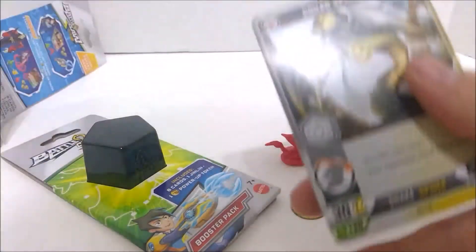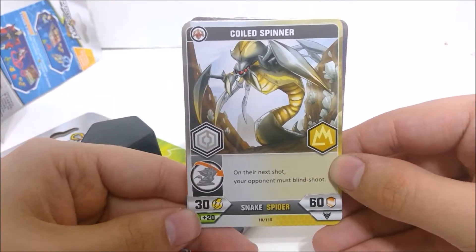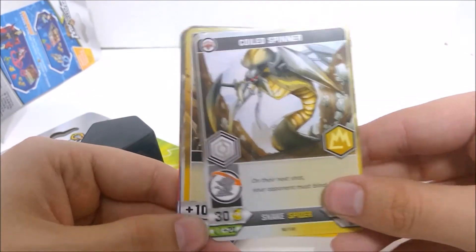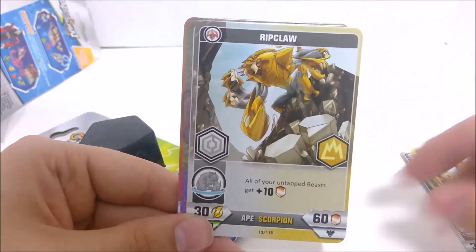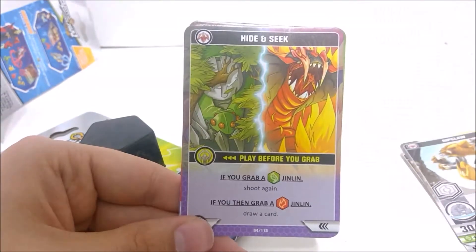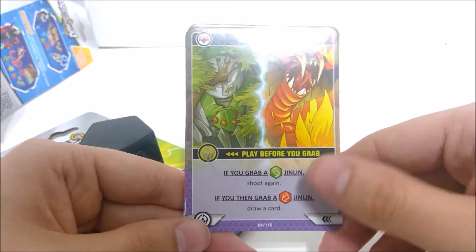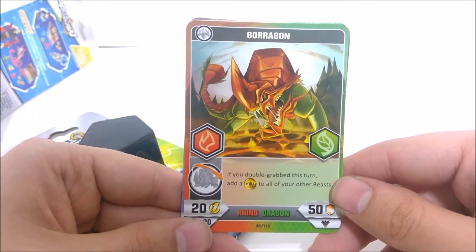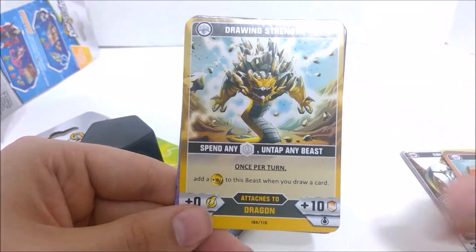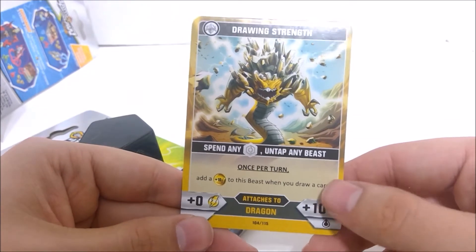And let's rip this open and see what we got. So we have a Coiled Spinner — the next shot your opponent must blind shoot. It's pretty good, actually, because blind shooting is pretty hard. Got a Landslide Power Up. A Ripclaw Beast — that card is thin on the bottom. Got a Hide and Seek action card. Gauragon, a Rhino Dragon — that's actually a pretty good effect. Drawing Strength Power Up card — that's actually pretty decent.